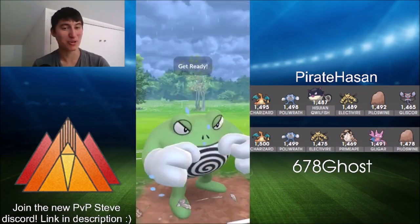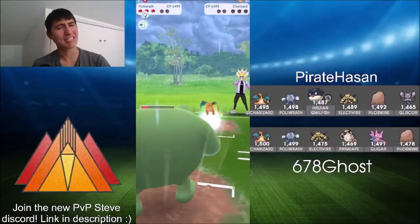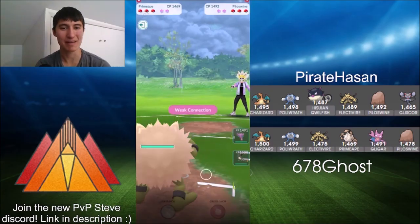Charizard is not going to be able to do much against Ghost's team. Here's the Blast Burn — we can at least see how much that would do — but able to survive. Go for the Ice Punch, and Ghost takes out Pirate Hassan and also takes out the Ember Cup tournament with a technically 5-0 sweep. But for the knowledge and the learning, we're jumping into game three regardless.